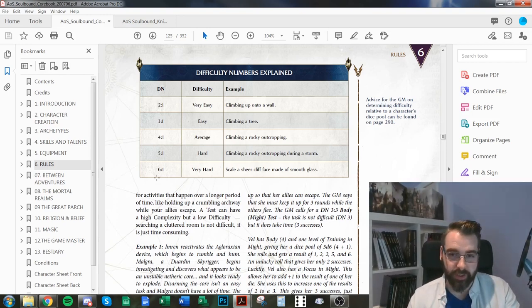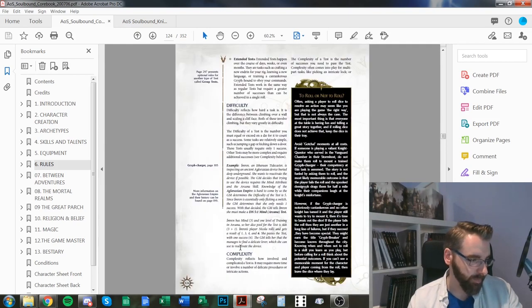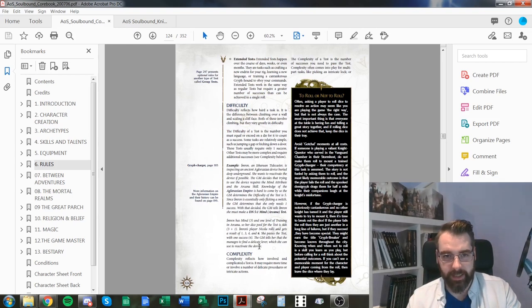Complexity is the second number — it's how many successes you need. If the task is more involved than normal, you might need extra successes. So instead of just jumping a gap needing one success, something like disarming a bomb or holding up a crumbling archway might have increased complexity. The GM can increase the complexity to reflect how involved the task is.